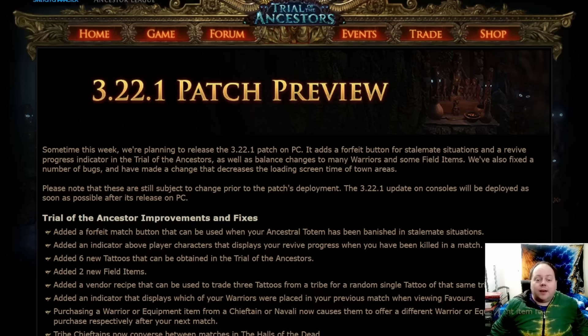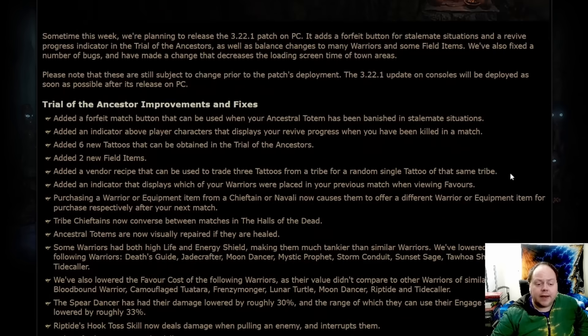There's also a mention that a number of bugs were fixed. Unfortunately, one of those bugs — the fix was worse than the original problem. There's also a change that decreased loading screen time for town areas, which has definitely been an improvement. The first three Trials of the Ancestors entries are things we've already discussed. Two new field items have been added, though generally speaking the field items have been a real disappointment so far, at least in my experience.